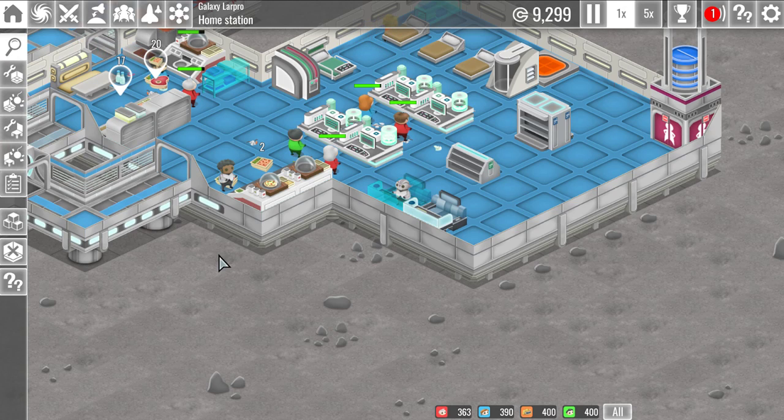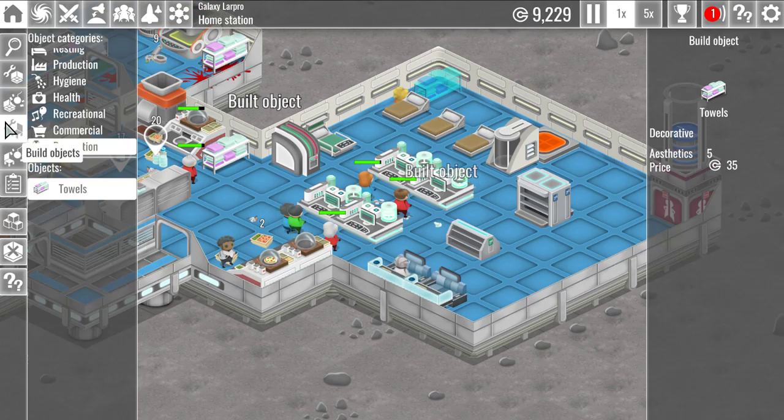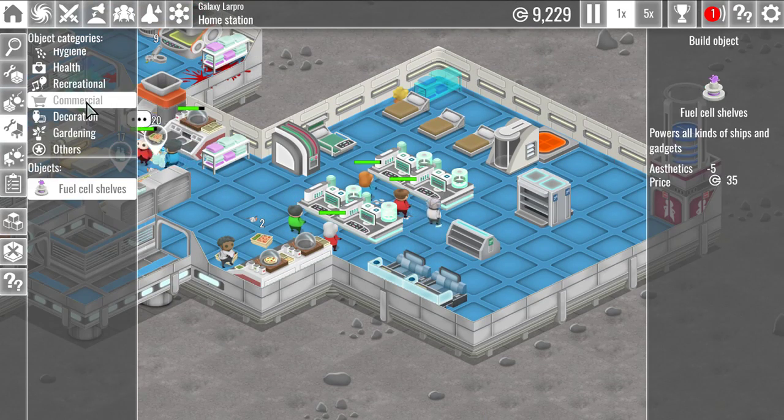This wouldn't have bothered me so much except this was the research that was recommended to me, and it's food. I don't need better food right now — I think there are some vital things we're missing to be able to expand. It's not a commercial fuel cell — shells power all kinds of ships and gadgets.